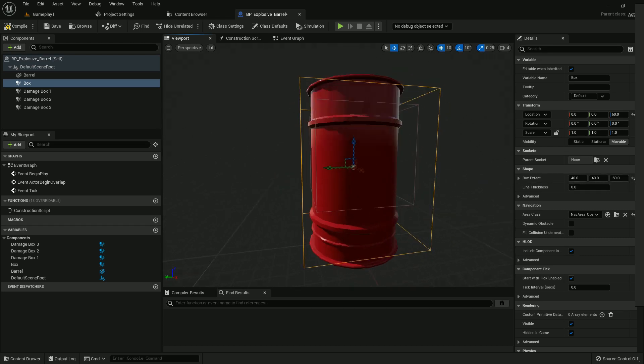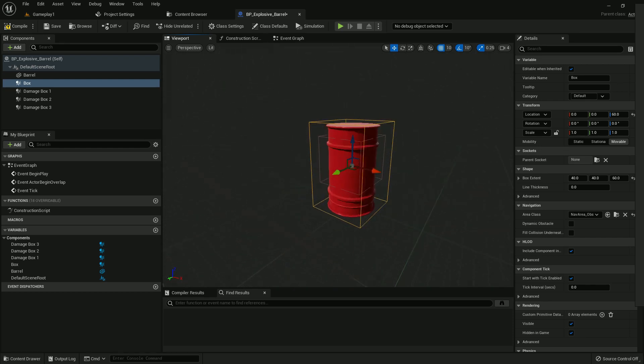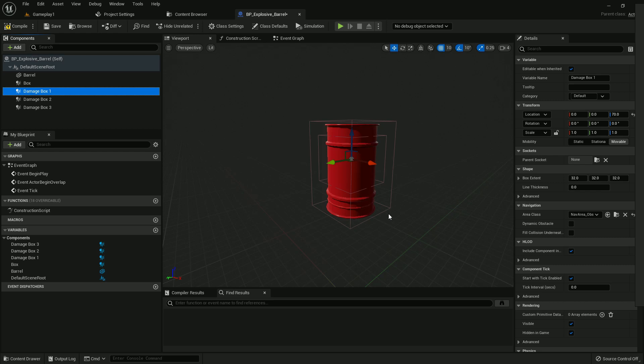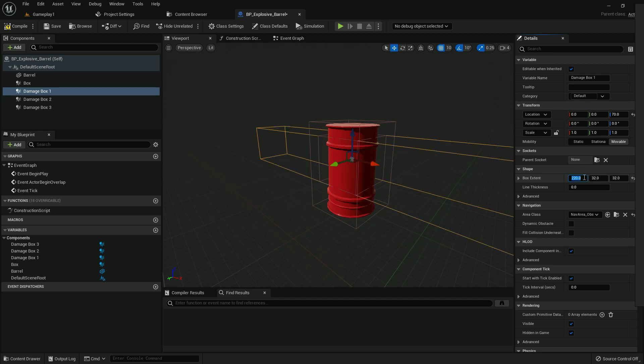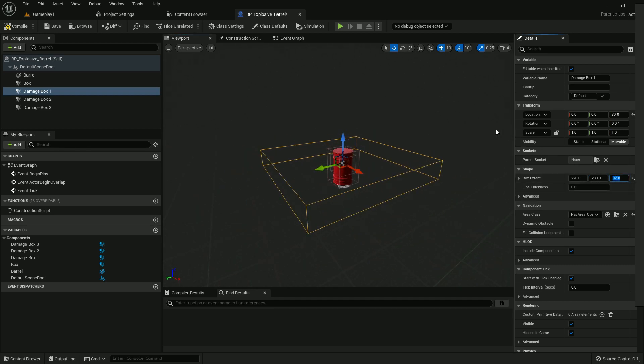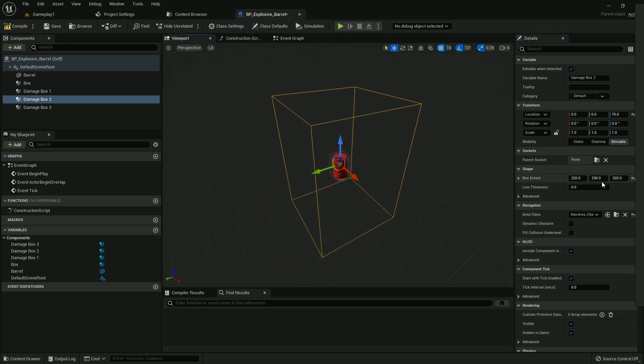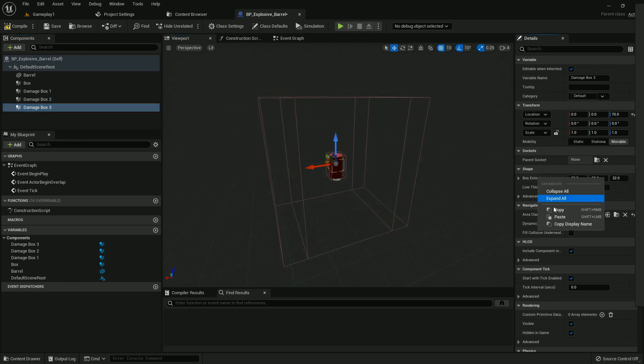Adjust it a little bit and make it 70 — that's too high, make it 60. That's fine. Now select Damage Box 1 and give the box extent value 220. The Y should be 230 and Z should be 320. Now select Damage Box 2, paste the same values but change the X value from 220 to 320. Do the same with Damage Box 3 — it should be 420.